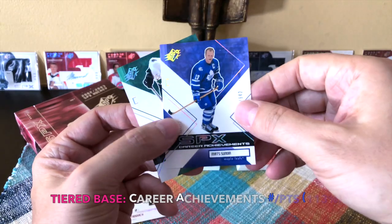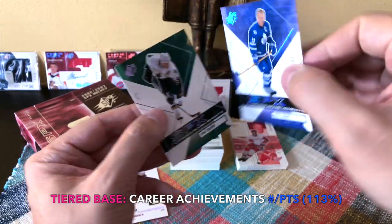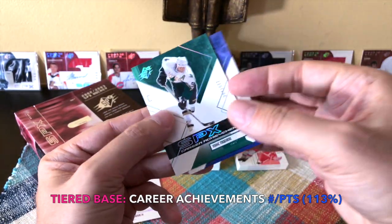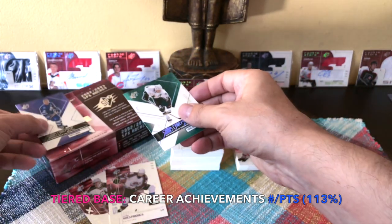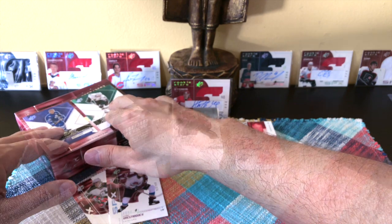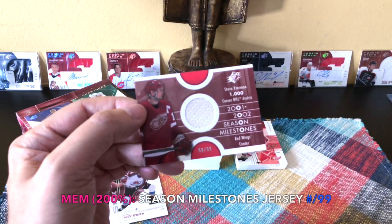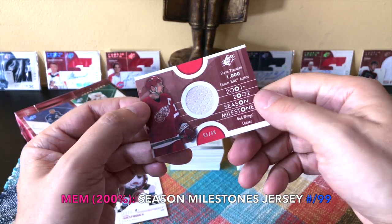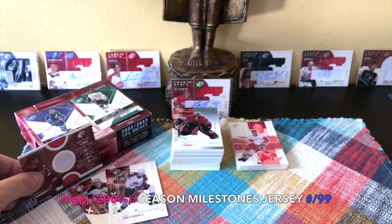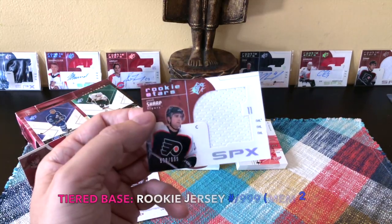We also received two Career Achievements cards. First was Mats Sundin at 942 points - which would have been near first all-time I guess behind Messier and Gretzky at that point. Then Mike Modano - first all-time for an American-born player in the US, as opposed to Brett Hull who was born in Canada. For Season Milestones we hit the Stevie Y jersey card numbered 299 - fourth overall in 1983, 7th all-time in points, three Stanley Cups.